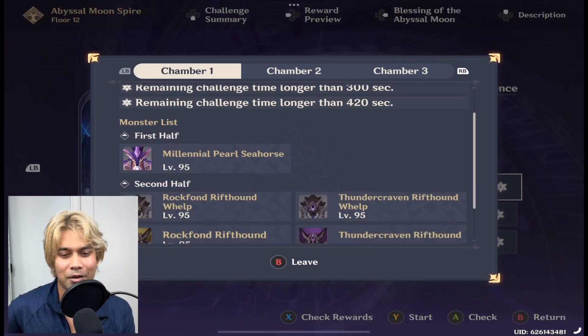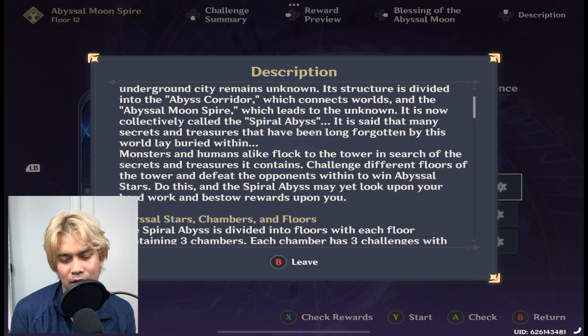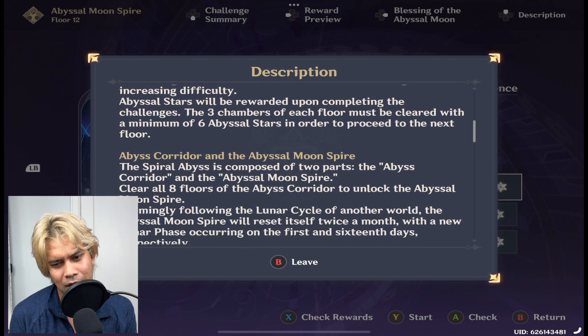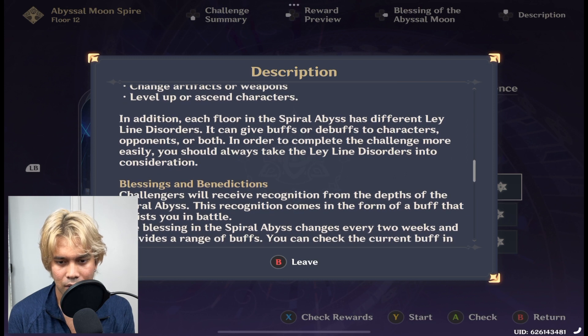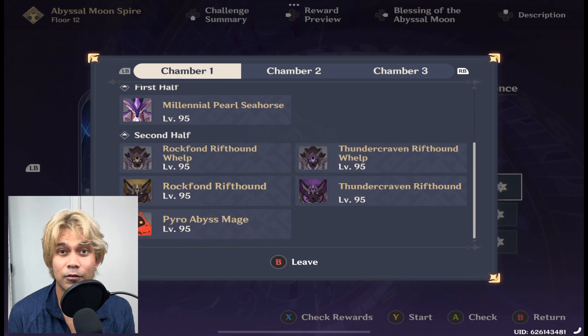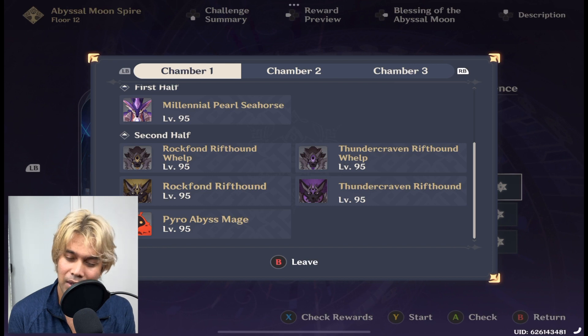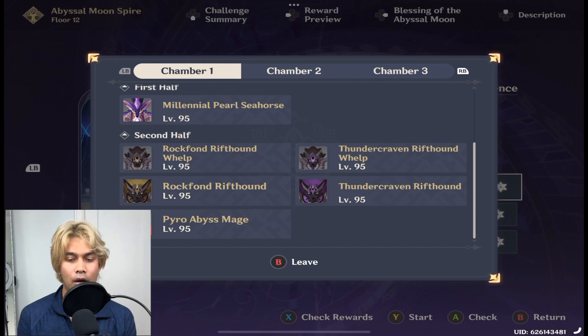I did finish it, so I just wanted to try again and record my frustration if it doesn't work out. Chamber one with the seahorse is pretty difficult — there's an electric shield. I usually don't check the description because I'm fully confident in my team. The rift hounds are back, so you really have to watch your HP and make sure you have a healer.